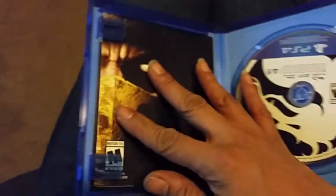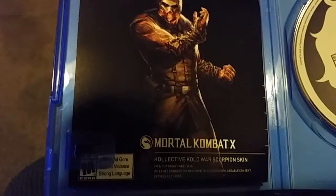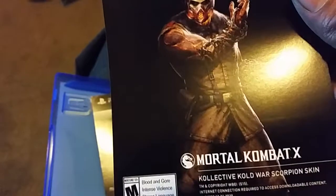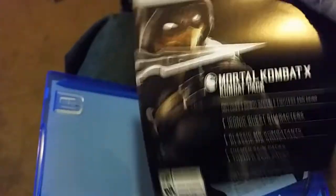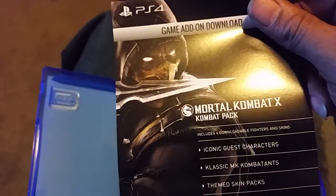Inside the box we've got this beautiful MK disc — spin it around a little bit so you can see it. That's what it looks like, that's a very cool disc. There's the Cold War Scorpion right there. For the DLC we've got the standard little booklet telling you the important safety info and all that. We've got the code for the Scorpion Cold War version costume and we also have the combat pack DLC with the themed skins, the DLC combatant characters, as well as the classic MK combatants.